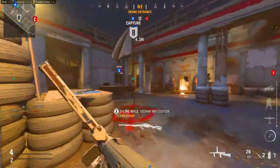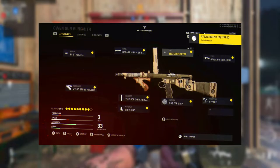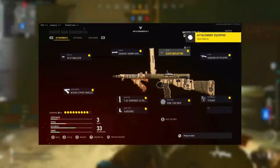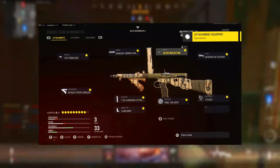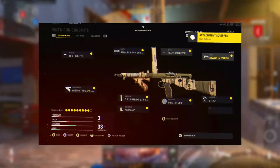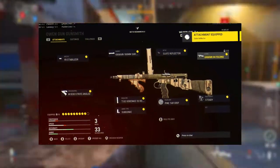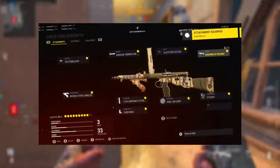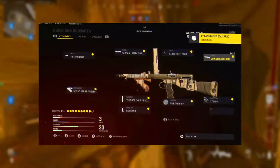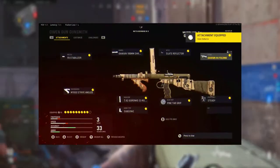I've got the class set up for you. For the muzzle we use the FAD Stabilizer. For the barrel we use the Gawain 180mm Shrouded. The optic is the Slate Reflector. The stock is the Gawain H4 Folding. For proficiency we use Steady, and for the kit we use Quick. The rear grip is the Pine Tar Grip, and the magazine is the 7.62 Gorenko 33 Round Mags. The ammo type is Subsonic, and for the underbarrel we're using the M1930 Strife Angled.